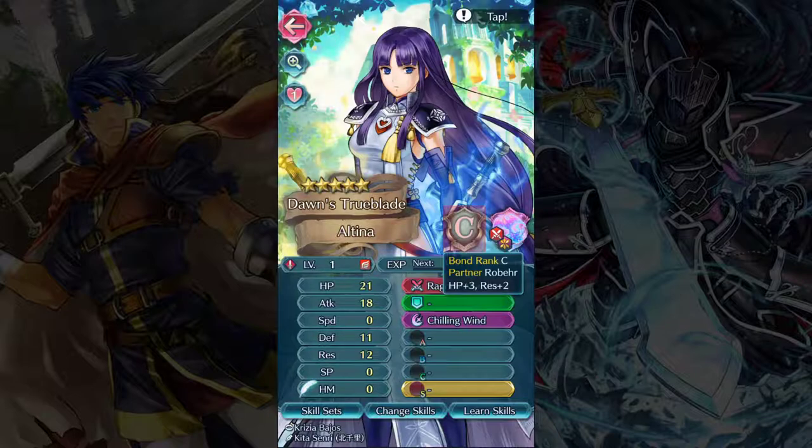Just from having C rank, she gets plus three bonus HP and plus two bonus resistance. The only way to rank up a summoner support is to deploy the unit and complete missions. For every stage you clear with your summoner support unit, you get points toward the next rank. Going from C to a fully ranked S summoner support requires 80 maps to clear. The nice thing is, even though you can only have one at a time, if you've previously gotten someone to S rank and switch away, it only costs half the time to get back — so 40 maps instead of 80.